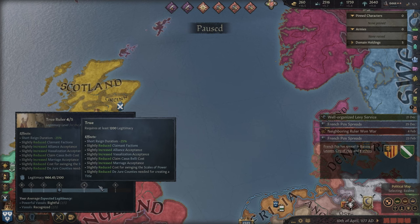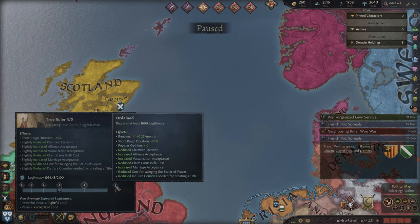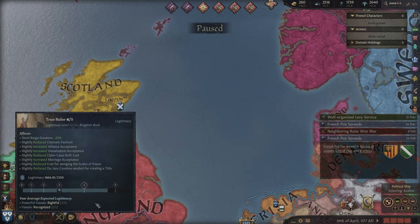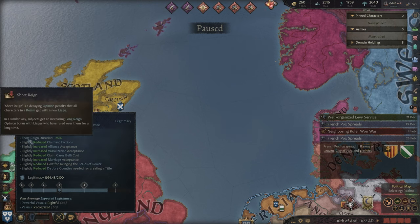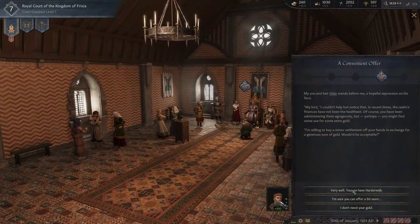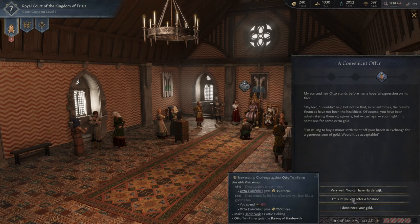No more killing random rulers and waving off the negative opinion modifiers, because now everyone will judge you harshly for foul actions. This to me is especially well done with punishing marrying lowborn partners aimlessly, as a way to curb people trying to find partners with the best genetics for their offspring. With the praises out of the way, there is of course more to say.